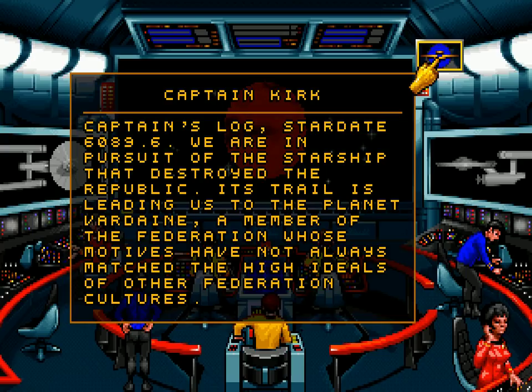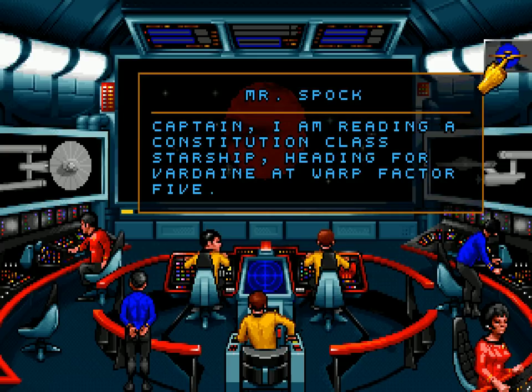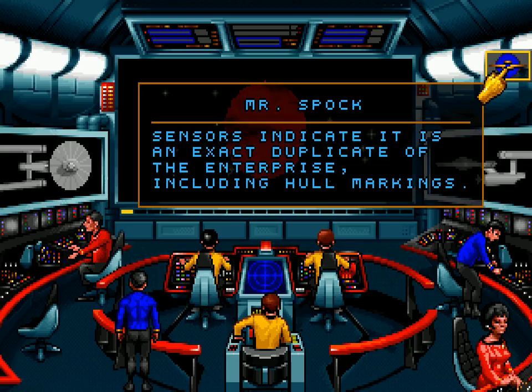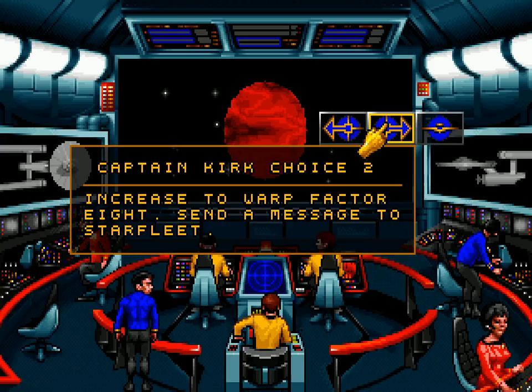Captain's log, Stardate 6089.6. We are in pursuit of the starship that destroyed the Republic. Its trail is leading us to the planet Vardane, a Federation member whose motives have not always matched the high ideals of other Federation cultures. 'Captain, I am reading a Constitution-class starship heading for Vardane at warp factor five. Its transponder codes match ours — sensors indicate it is an exact duplicate of the Enterprise, including hull markings.' Open hailing frequencies. Looks like we found the fake Enterprise responsible for the destruction of the Republic.